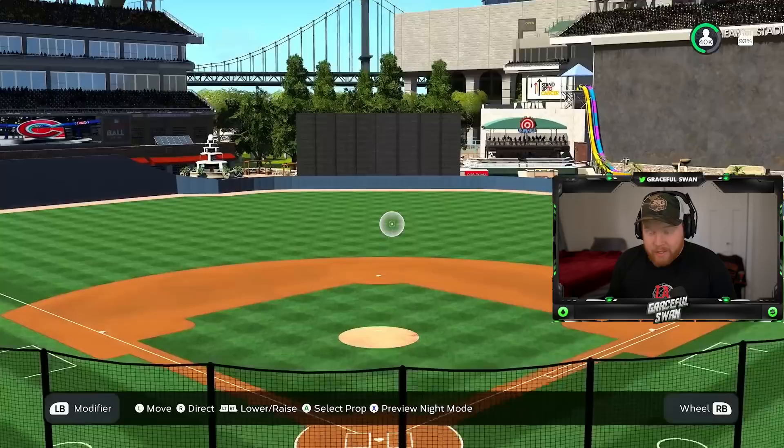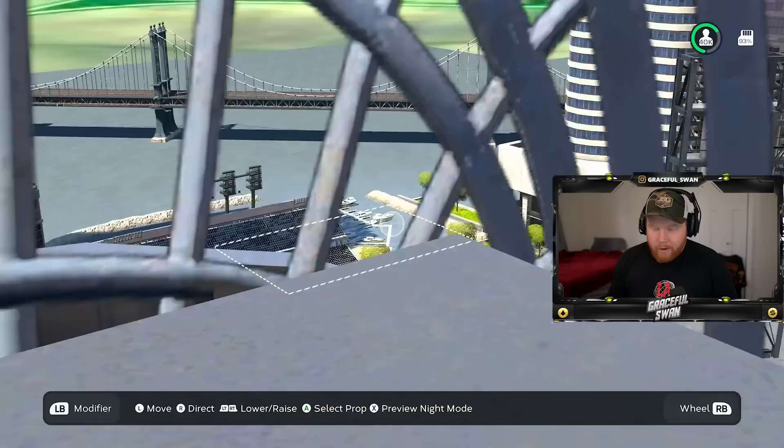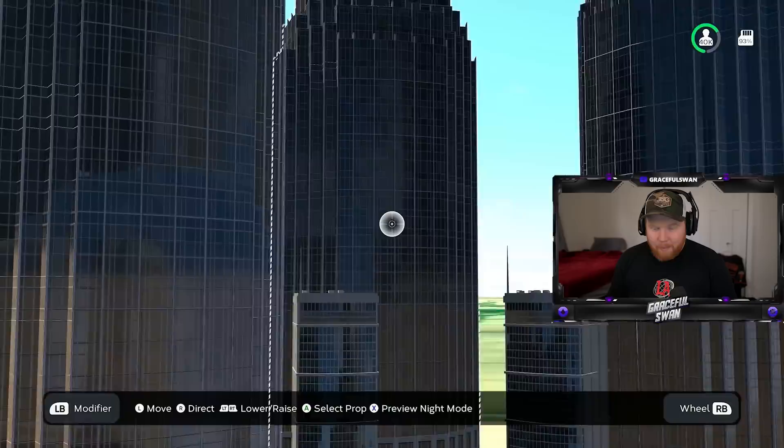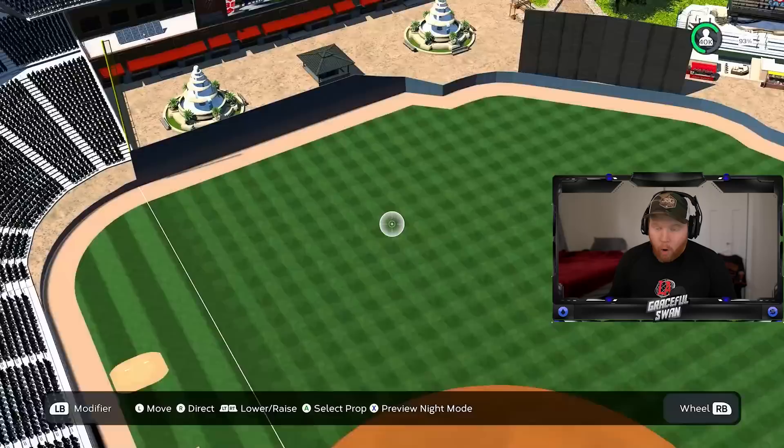Over here we got Swan Fam Stadium — here's gonna be the wall of fame. This is all based in the city of Chicago, so we can get a little sky view going on here. We got the theoretical Chicago River, Lake Michigan, all the buildings around — quite a city view of the field. We got a little baseball field, a basketball court, a water slide. This is gonna be the home stadium for us this year.